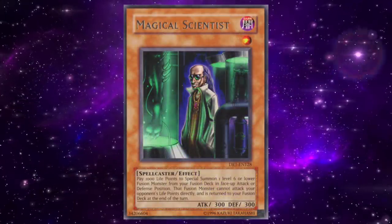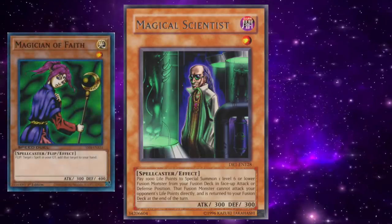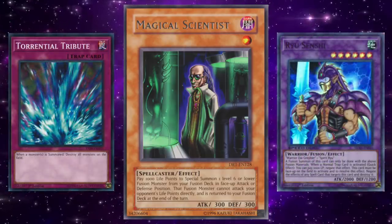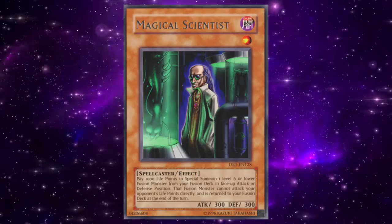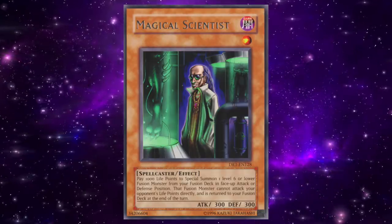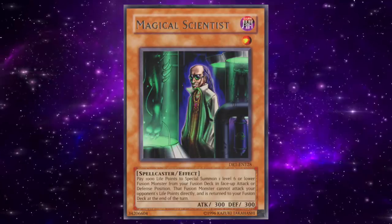Even if you ignore the FTK, Magical Scientist allowed you to toolbox the entire fusion deck at will to fit any situation. Need to deal with flip effect monsters? Summon Fiend Skull Dragon. What about normal traps? How about Ryu Senshi? Need to out a Jinzo? Summon Thousand-Eyes Restrict. It seemed that no matter what the situation, Magical Scientist had a clean answer for whatever you were faced with.